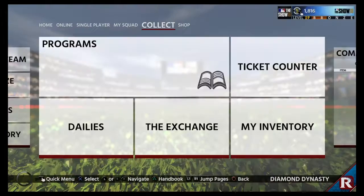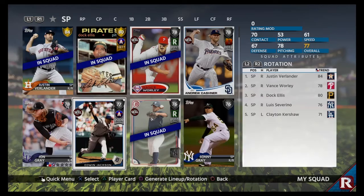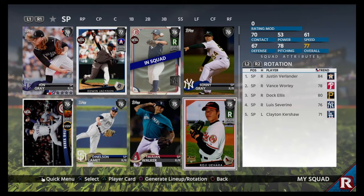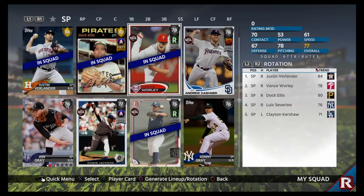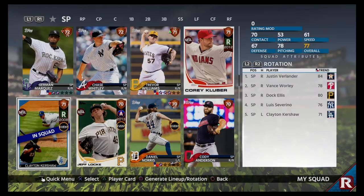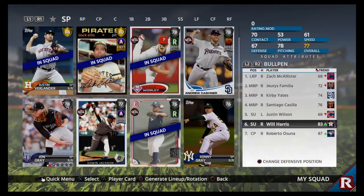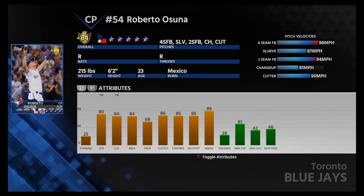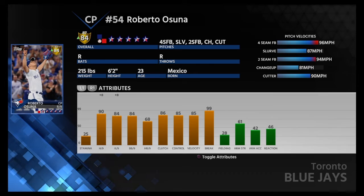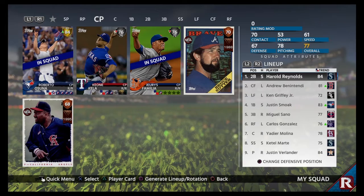Let me show you my pitchers. Got Justin Verlander as our ace, Doc Ellis — picked him up as part of another program similar to this one, it was with Koji Uehara, basically get X number of wins and strikeouts. Also Vance Brady, Luis Severino of the New York Yankees, and Clayton Kershaw — only a 71 overall as it's his rookie card, but I needed a lefty. In the bullpen: Justin Wilson, Will Harris, and Roberto Osuna as my closer for the Toronto Blue Jays, ERA of zero, hasn't blown a save yet — the youngest pitcher ever to 100 saves.